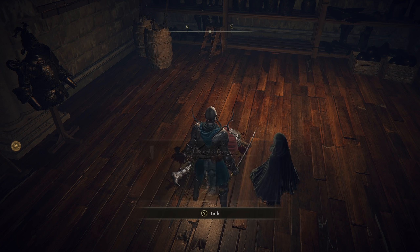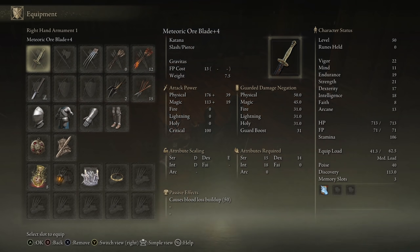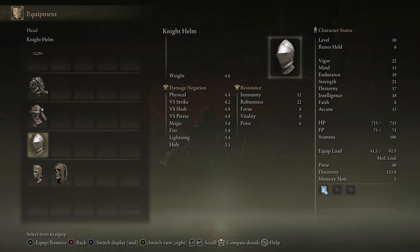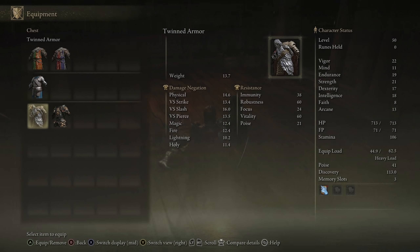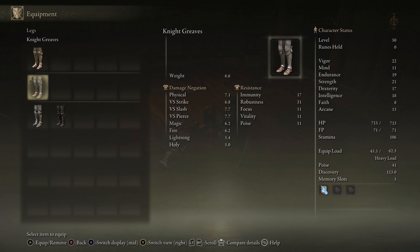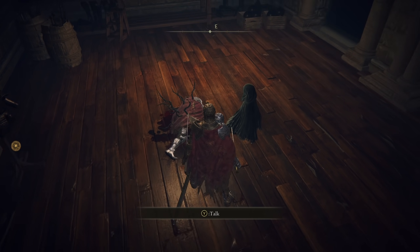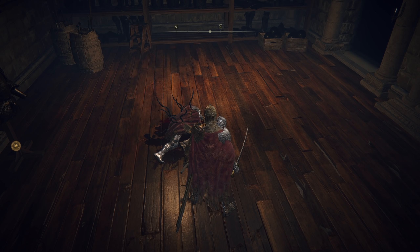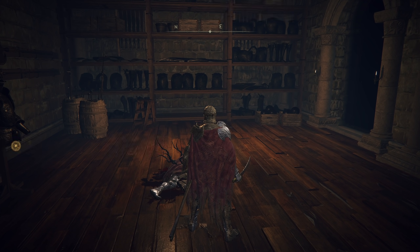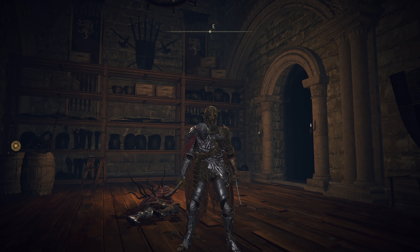And there it will be — you get everything: the bell bearing and the full armor set. This is probably one of the best armor sets in the game right now. You can do this pretty quickly and it's quite high-leveled as well. If you look at the armor right now and I equip everything, it's pretty damn good — a lot higher than the armor I've got right now. I would suggest you guys doing this the legit way because you can actually get this guy as a vendor as well.